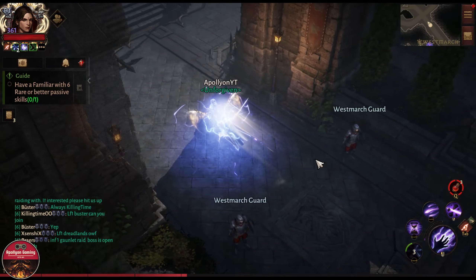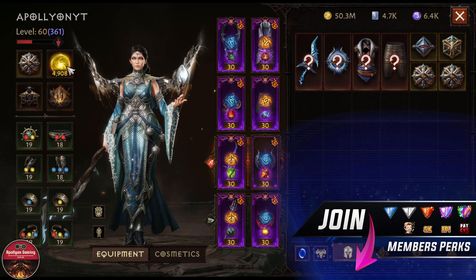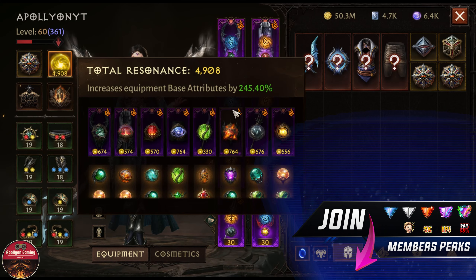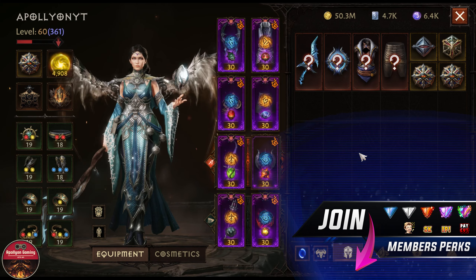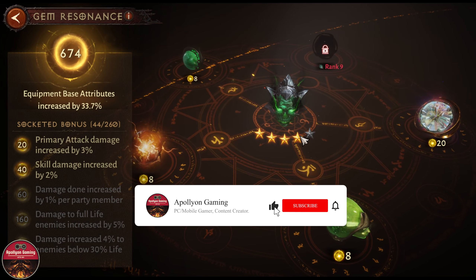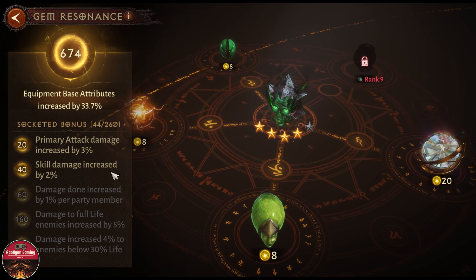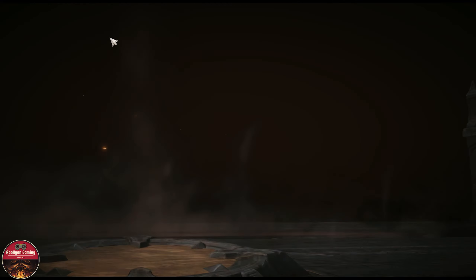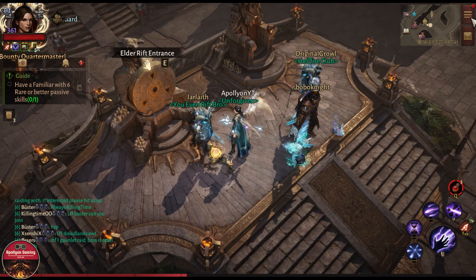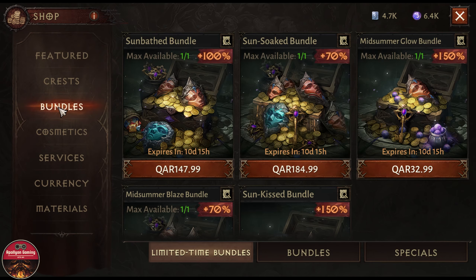It is getting a lot harder now to push for the 5k resonance. I need 92 more points and I'll be 5k. Trying to upgrade gems inside my gems to get a bit more resonance and also awakening these talents, so today I will be doing that.